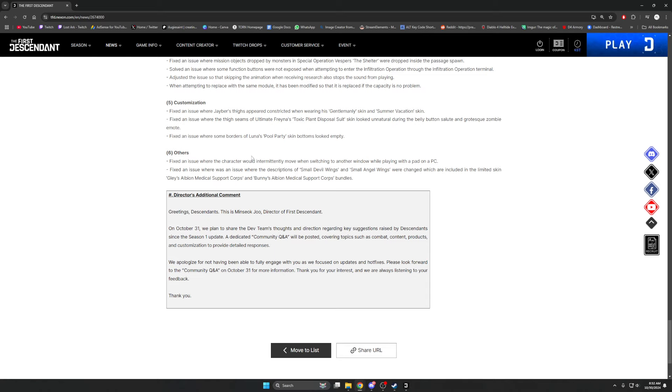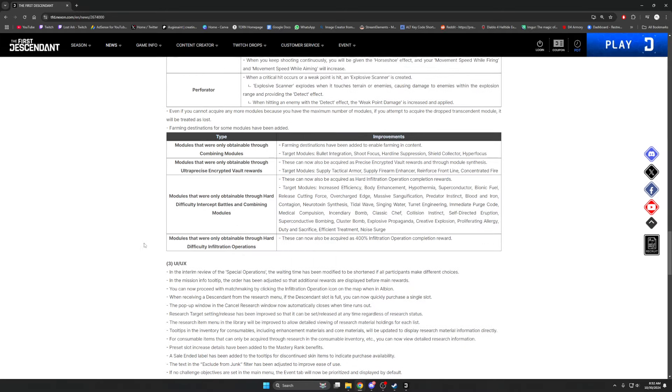From the director: on October 31st they plan to share the dev team's thoughts and directions regarding key suggestions raised by descendants since the season one update. A dedicated community Q&A will cover topics such as combat content, products, and customizations. They apologize for not fully engaging while focused on updates and hot fixes, and ask players to look forward to the Q&A on October 31st.